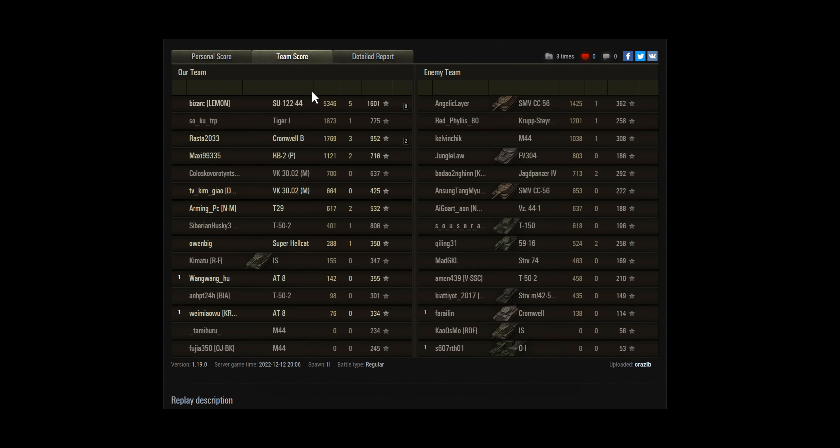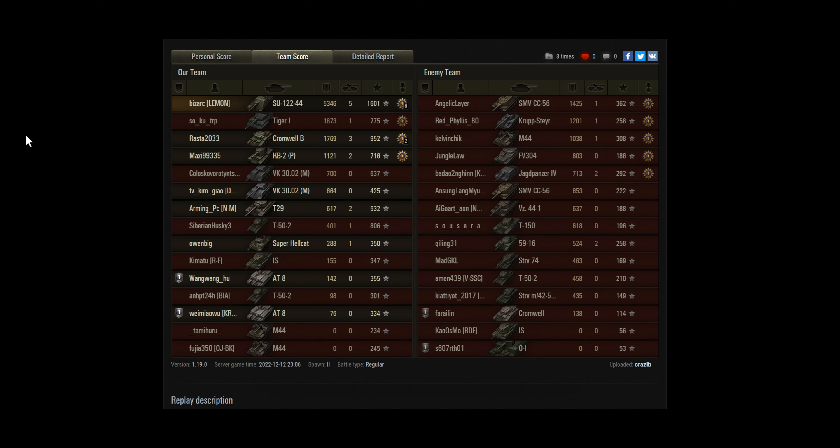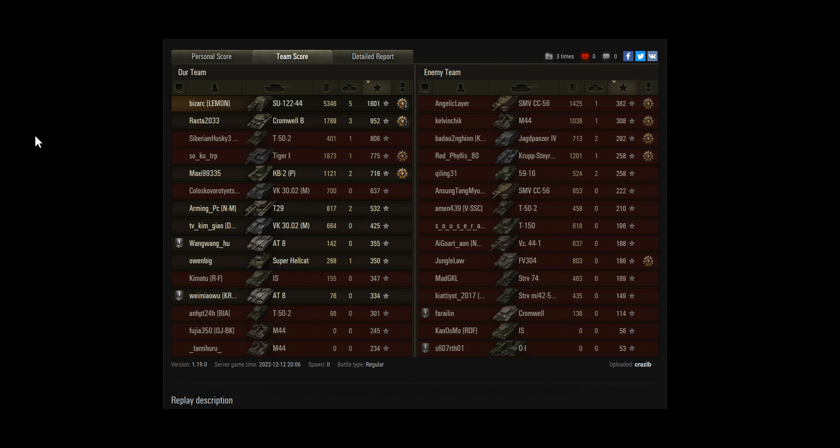Let's have a look at the team score: 16-01 base XP — very nice, well above the normal level. Crommie B ended up in second place there, and the T-52 didn't last long but came in third — well done to that player. The CC-56 on the enemy team was their top performer. Pretty average performance from the rest of that team.